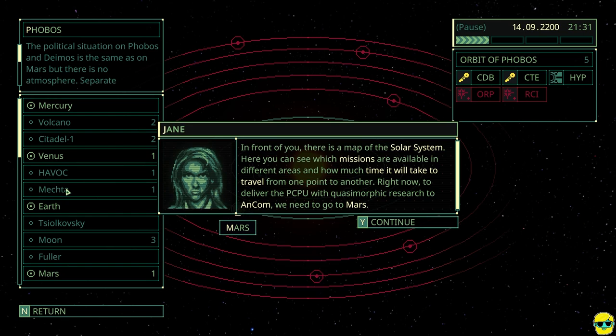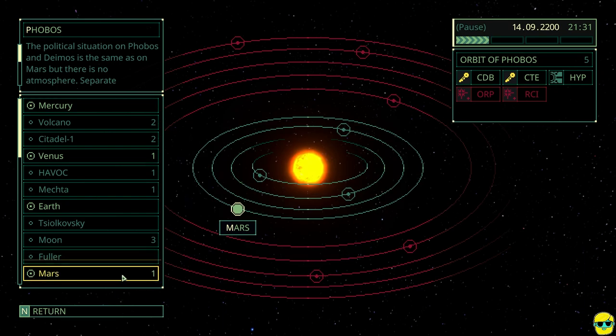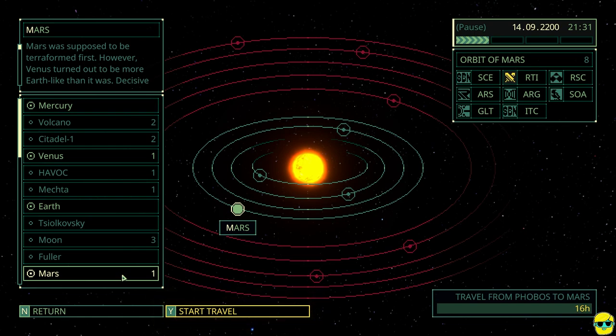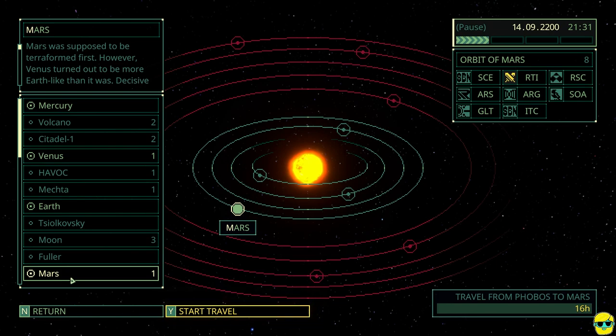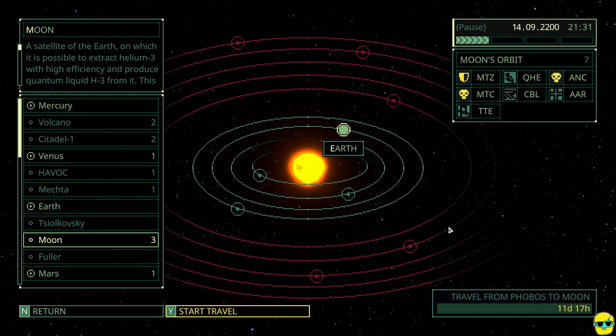Right now, to deliver the PCPU with Quasimorphic Research to Ancom, we need to go to Mars. They want us to go to Mars right here. We can click on Mars, and it's going to tell us that the travel time from Phobos to Mars is 16 hours, whereas the travel time to the moon on Earth, for example, is 11 days.